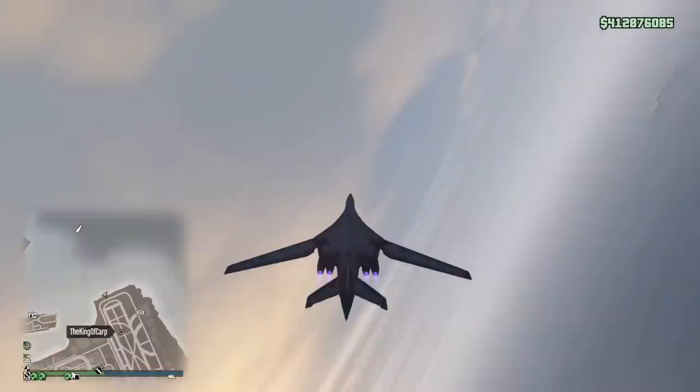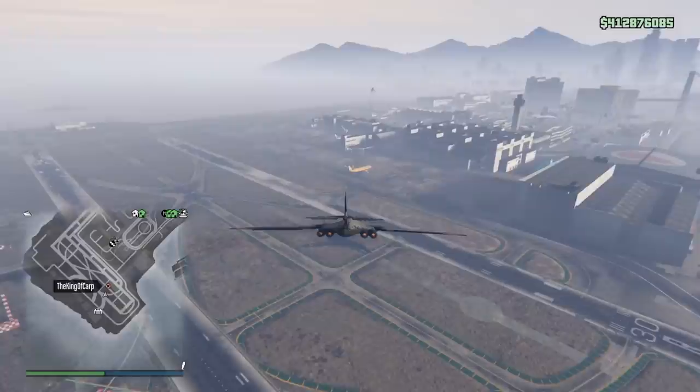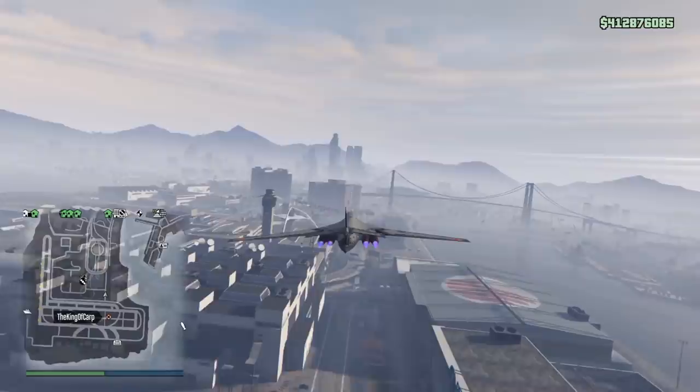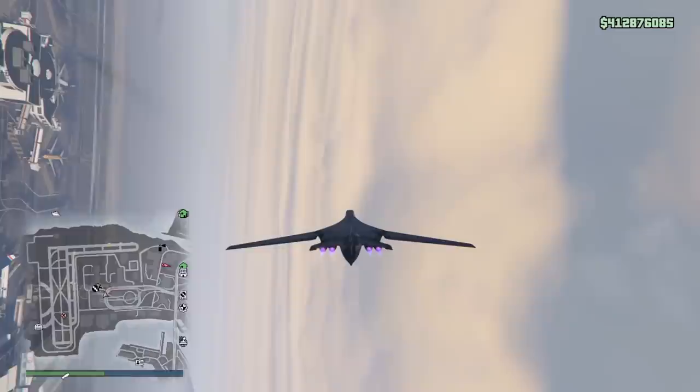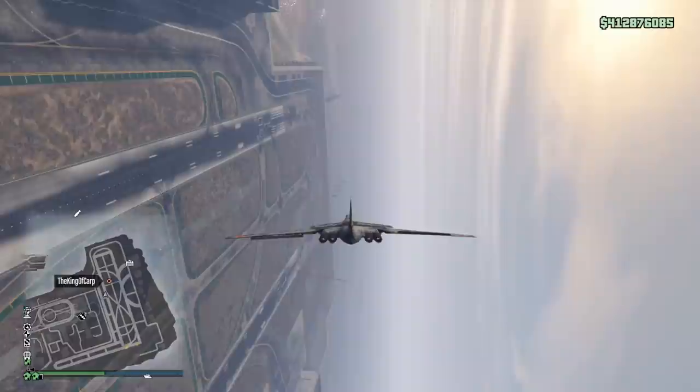The chances of killing someone with the bombs on this plane are so low, because its handling is actually terrible for bombing. In order for a bomber to be good in this game, it needs to have decent rudder handling to make small adjustments in case your target moves. This plane barely has any rudder strength whatsoever, and unlike the Starling, you can't rotate it fast to compensate. When I say rudder strength, I mean pressing LB and RB on Xbox or L1 and R1 on PS4. The Rogue is an example of a plane with good rudder strength; the Alkanost has hardly any.